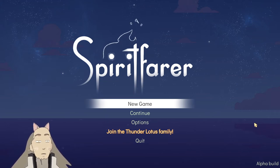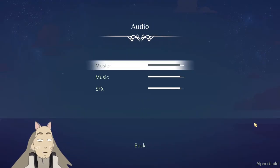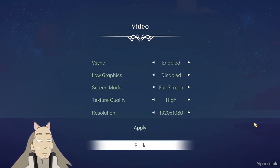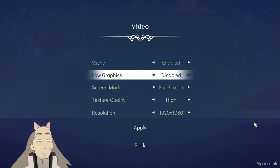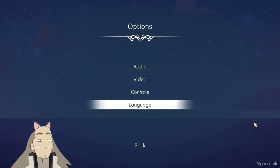Let's test Spiritfarer on MacBook Air M1. This is a demo version from Steam. Second time I'm launching it — I haven't played the game yet, just checking if it's working. It seems to be working. Textures is on high, low graphics are disabled, so we are on high graphics right now. That's great, let's try it out.